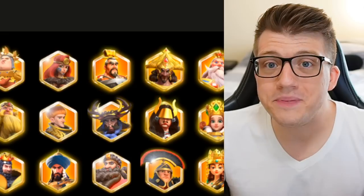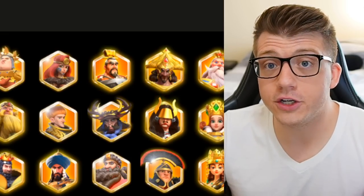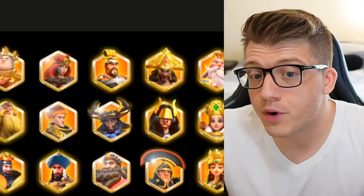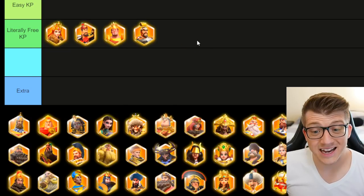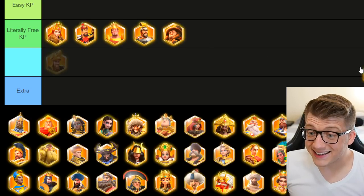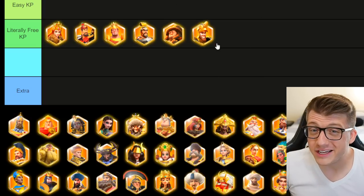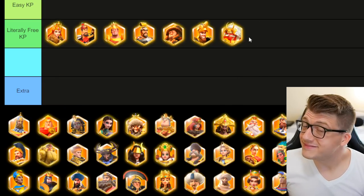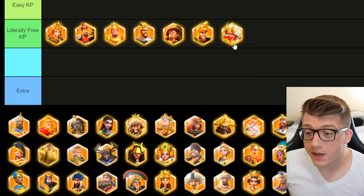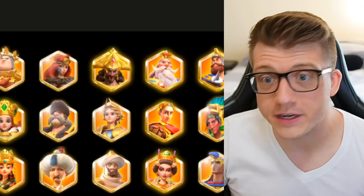El Cid — trash, easy kills. Cao Cao — trash. Genghis Khan, Edward of Woodstock — if you're using these as primaries, you're probably new to the game. Takeda is a good commander but not a primary; if you're using him as primary, you're doing something wrong. Literally free kill points. Ragnar, Mulan, Moctezuma, Charlemagne, Cleo, Ishida — these are gatherers, free kills. Freddy, YSS, Zenobia, Theodora, Suleiman, Sunduk, Barka, Julius Caesar, Lubu — obviously.